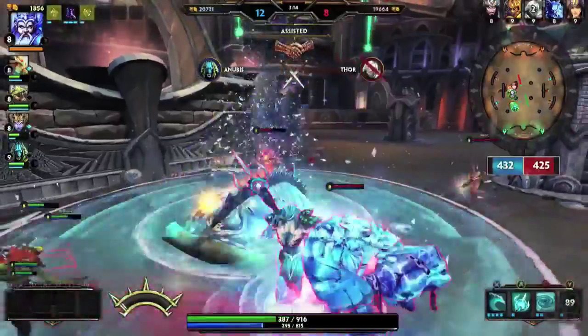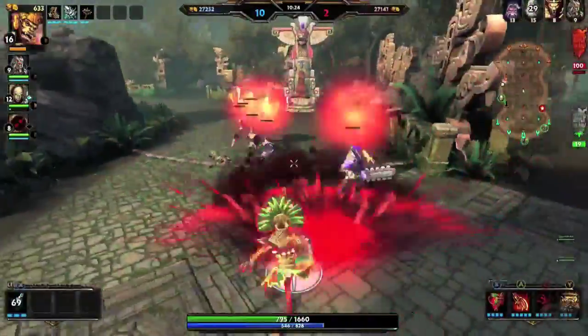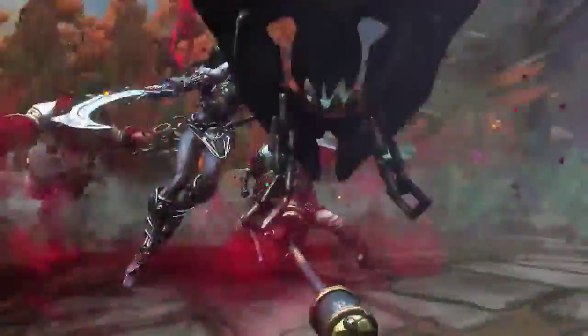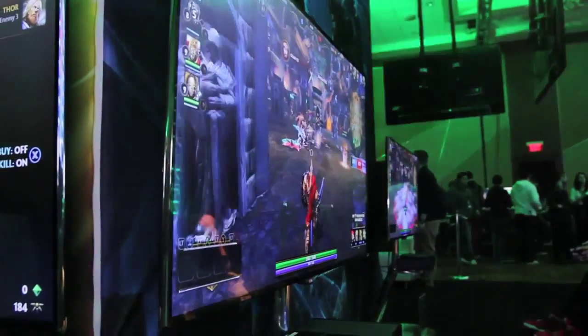Smite is an action MOBA, and for the Xbox One, action is definitely the key word. It looks and feels like a third-person action game — you get to play a god. We have 60-plus gods, each with awesome powers to choose from. It was important to us that Smite be very comfortable for players unfamiliar with MOBAs to just jump into.